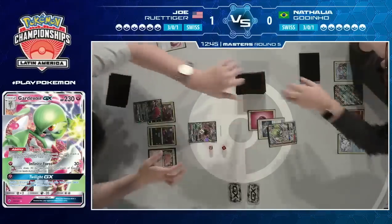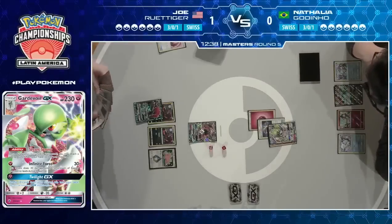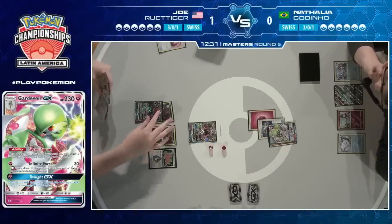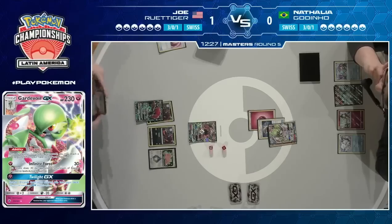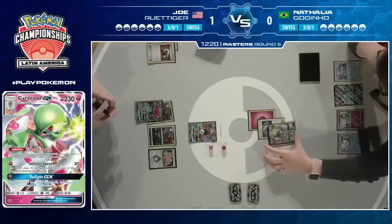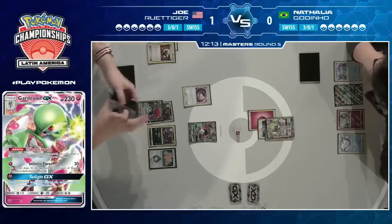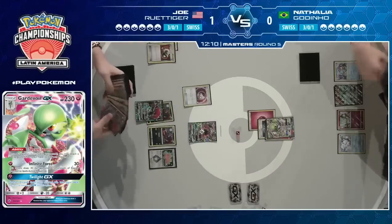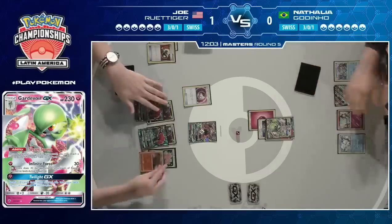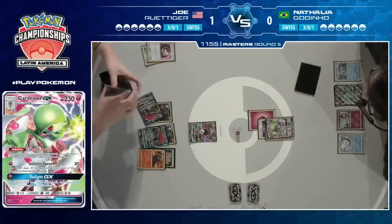Gardevoir GX can snowball — those Secret Springs get on the board, Double Colorless can come out of nowhere, and you can start doing a lot of damage. This innocent 60 damage is doing a lot of work and threatening two prizes next turn. Joe is holding a Double Colorless Energy and has Switch as well, so he has options. Here comes the first trade from Joe — he's agonizing over which supporters to get rid of. He actually just gets rid of the Enhanced Hammer, which is an interesting pick. He's drawn into another Timer Ball — one heads, and he's able to grab himself a Zoroark and Magcargo. He can get that second Zoroark into play.